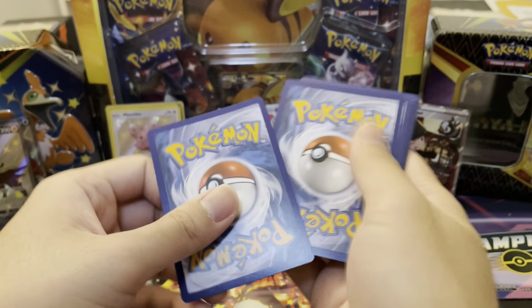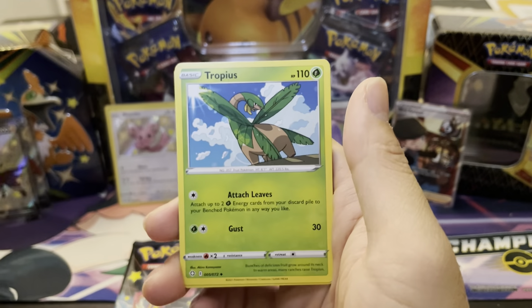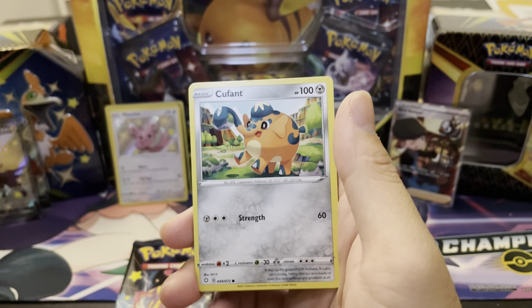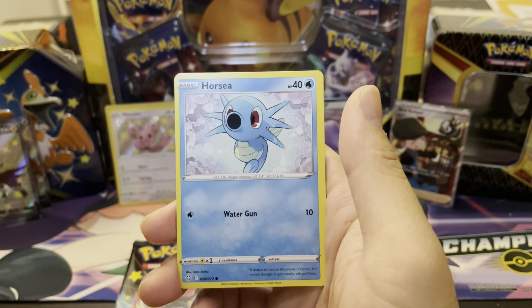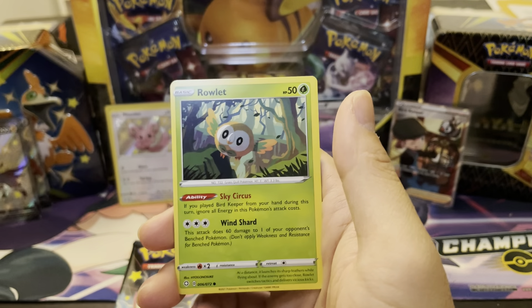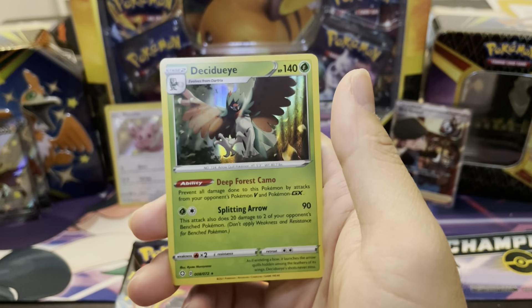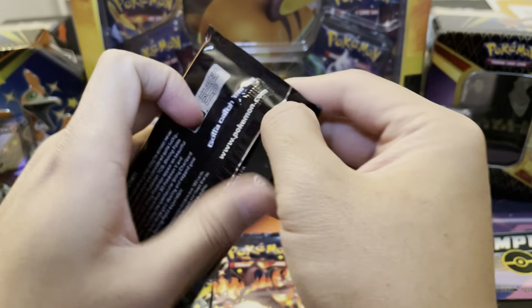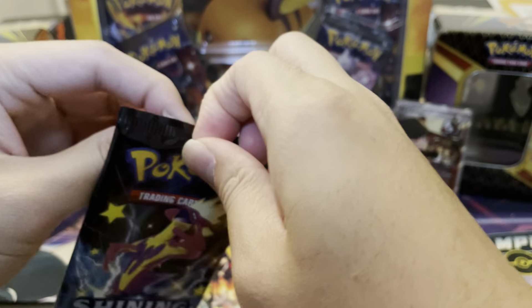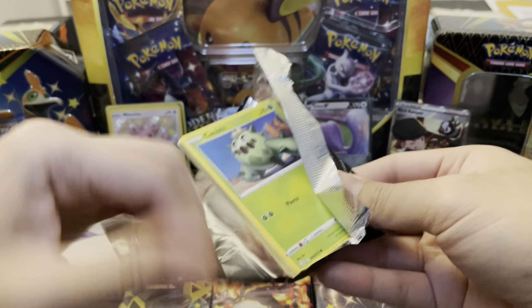Code card for you, one, two, three, four to the back. Here we go — Eldegoss, Tropius, Luxio, Cufant — I love the Baby Shiny of Cufant — Snom, Horsea, Rollout. Is there? No, there is not. Gym Trainer and a Decidueye Holographic — I'll take the Decidueye Holographic. I love the fact that you get two chances of getting a pull.